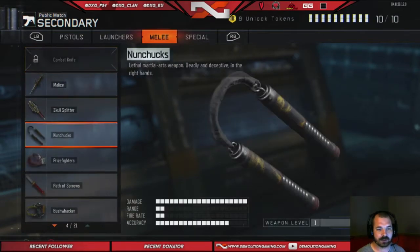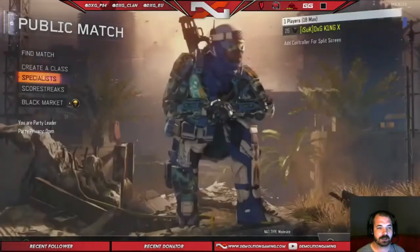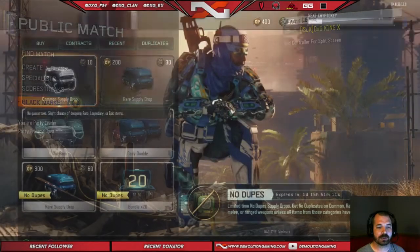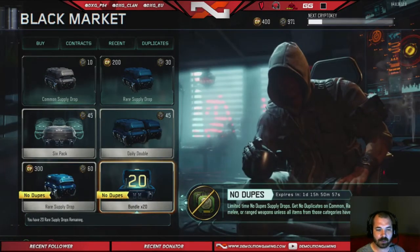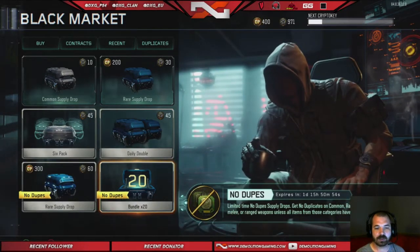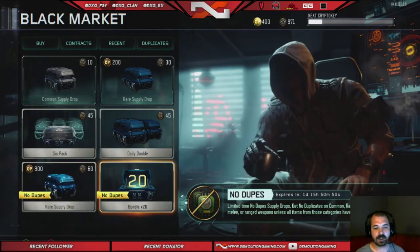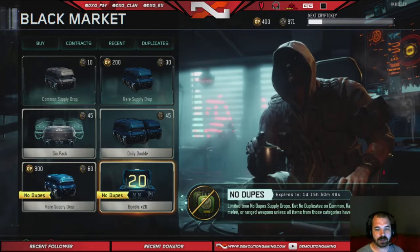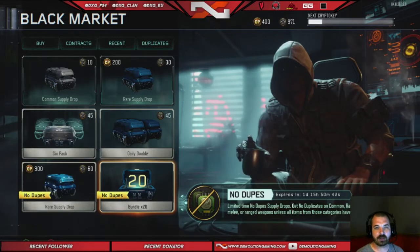So what we're gonna try to do today is open some supply drops. They had this thing this week for no duplicates for 2,000 COD points. I went ahead and bought 2,000 COD points — it's only like 20 bucks. You get 20 supply drops and they promise no duplicates, so let's get right into the opening.